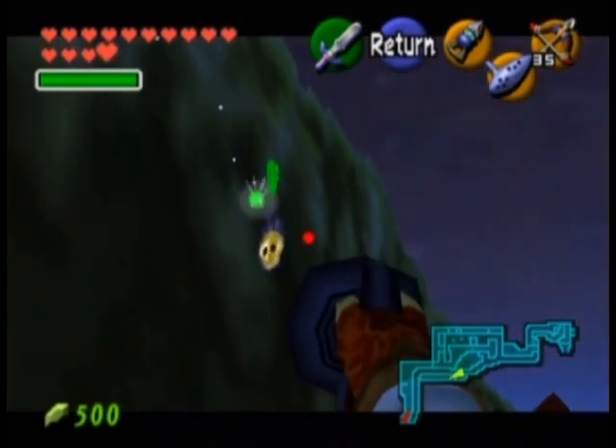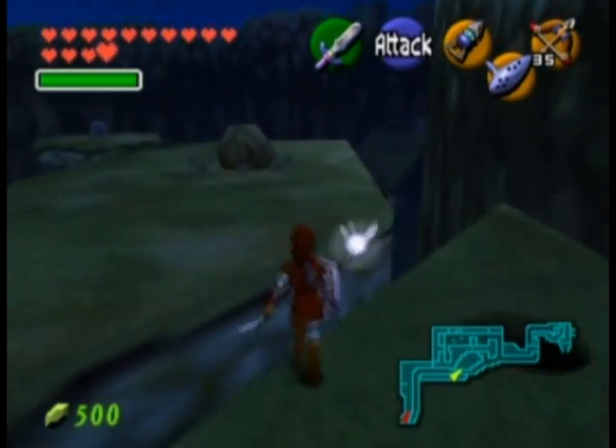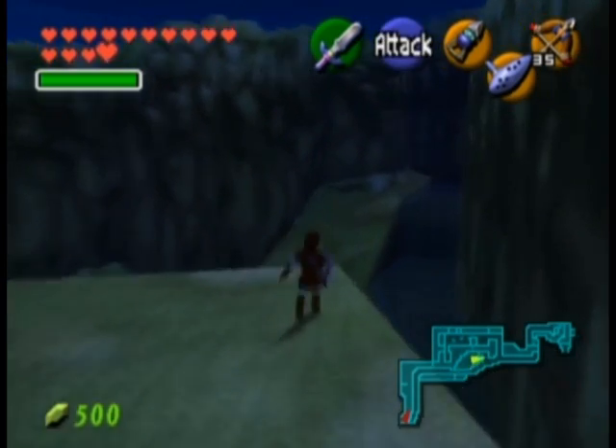Use the hookshot because it's a little out of reach — not a big deal. And now we're just basically heading towards Zora's Domain, and grabbing another gold skulltula on the way.